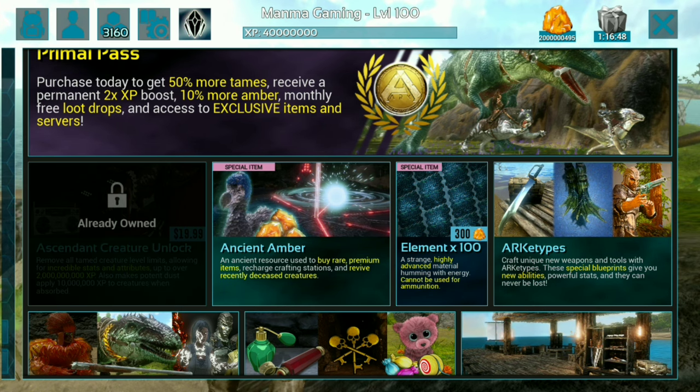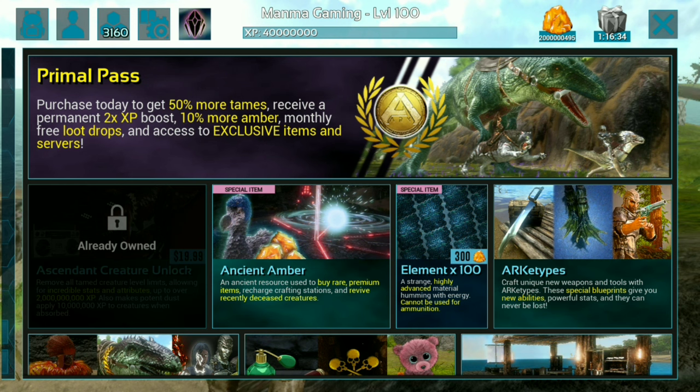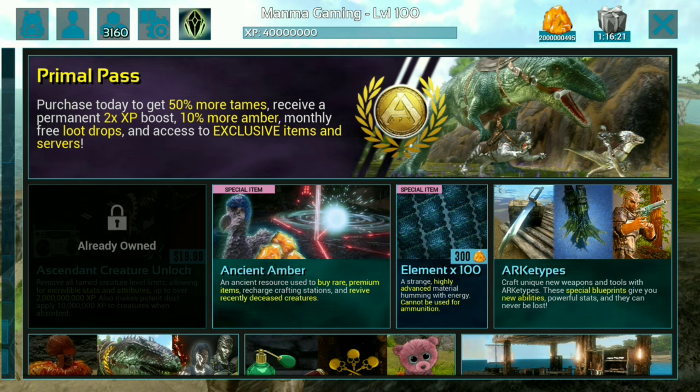To get this unlimited amber for free, you can go to the download link in the description of this video. There is also a video on the installation of the file for your Android device — you can use this file in your game and you will get unlimited amber for free. Don't forget to subscribe, like, and comment down here if you have any questions. Thanks for watching and stay tuned.